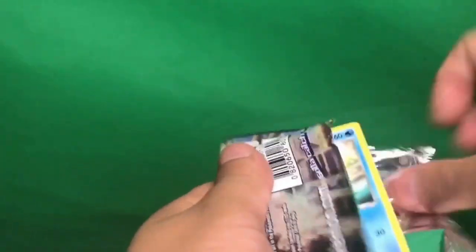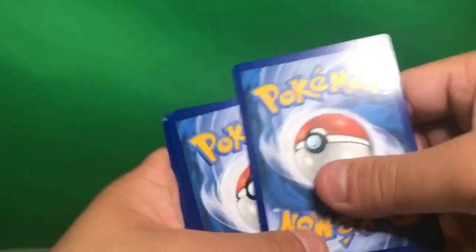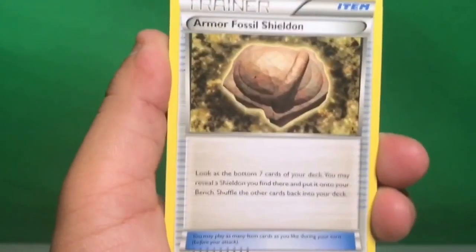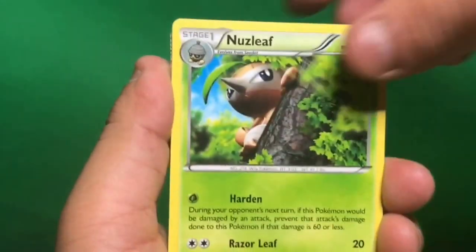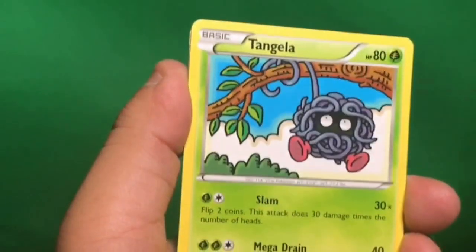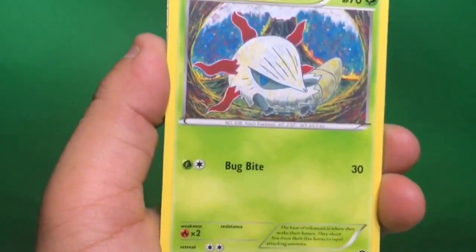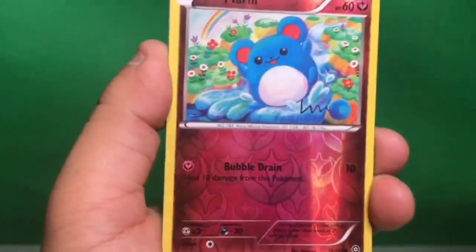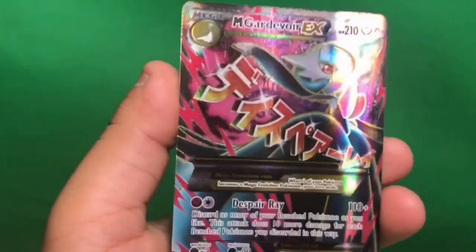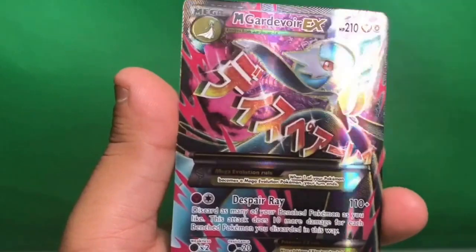Up next we have the second Steam Siege pack. We have a white code — I don't know if Steam Siege follows the rule that white code means holo or better, but we'll find out. We got Braviary, Armor Fossil, Shieldon once again...